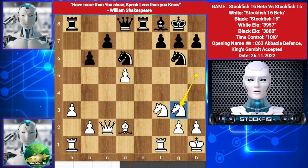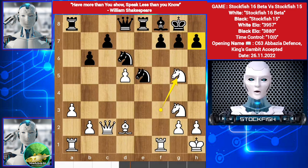Knight g3, because there is no way to create any potential attack through the Knight. Knight comes on e5, Knight goes to g5, threatening mate in one. So g6.